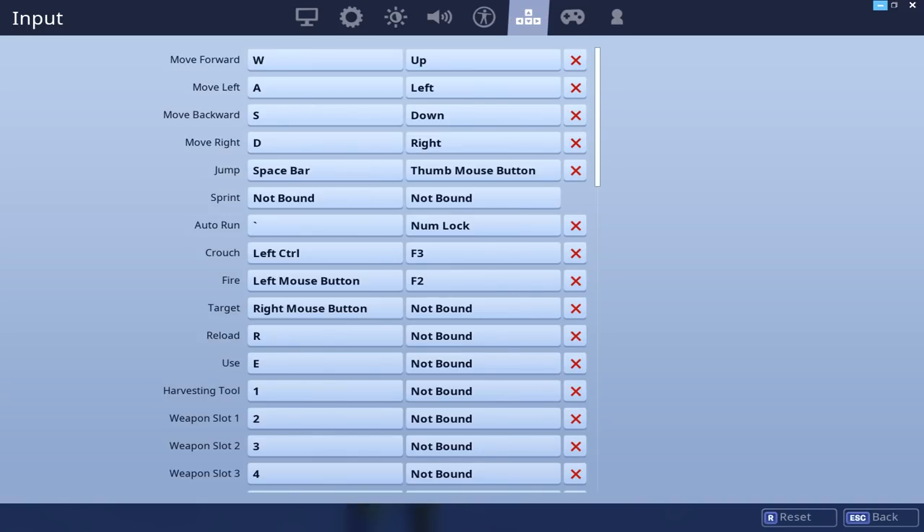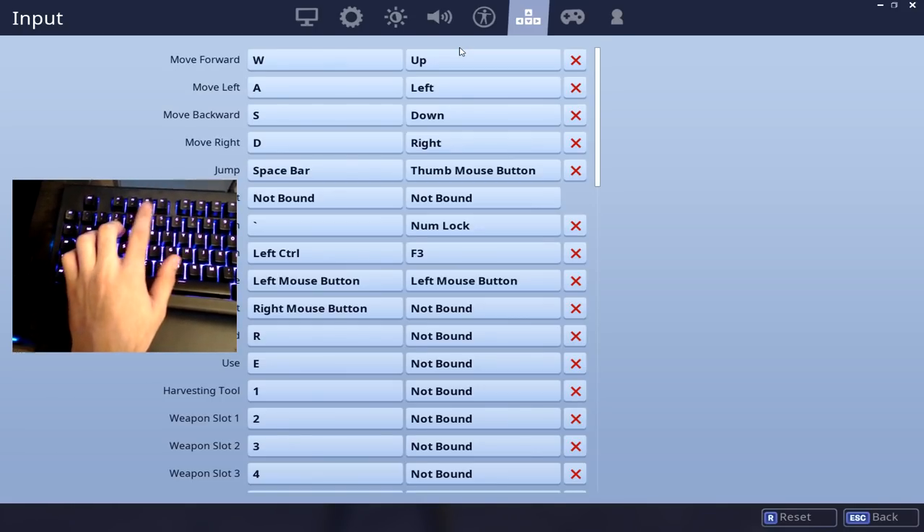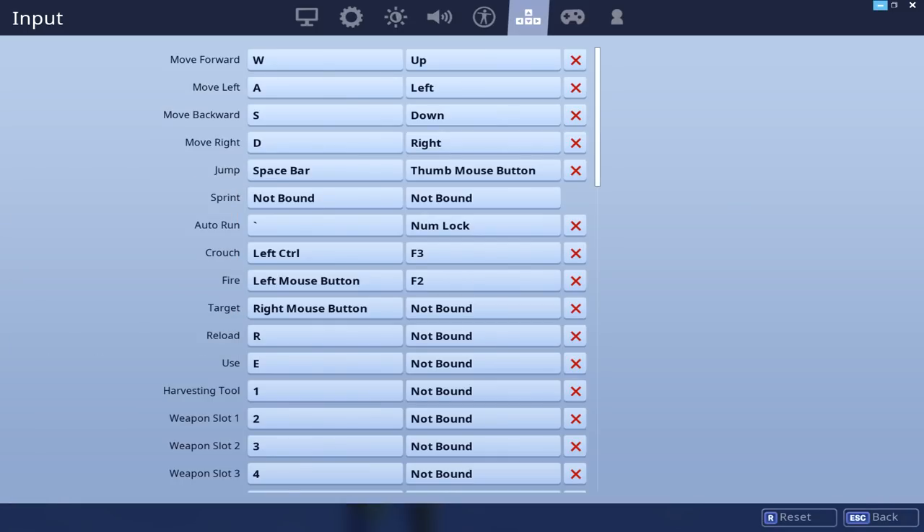Some of you guys were also asking why my key binds are so good, so I'll explain real quick. The way my key binds work is that each one of my fingers is designated to something, and that's why I don't have anything blocking me from building or moving around. I only build with my thumbs, only edit with my pinky, and use my index finger to hotkey my weapons. Some people build with two or three fingers and that's very limiting for your movement.